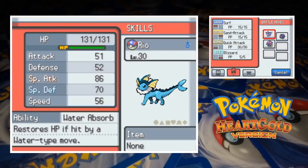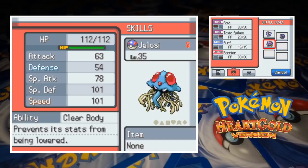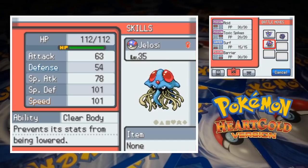Starting with Rio the Vaporeon, who's at level 30 with Surf, Sand Attack, Quick Attack, and Blizzard — decent cover in case we come up against any dragons who resist all of our STAB moves. Sneakers the Tangela is also at level 30 with Mega Drain, Ingrain, Sleep Powder, and Growth. Last up we've got Jelosi the Tentacruel at level 35 with Acid, Toxic Spikes, Surf, and Barrier. Okay, let's get into it.